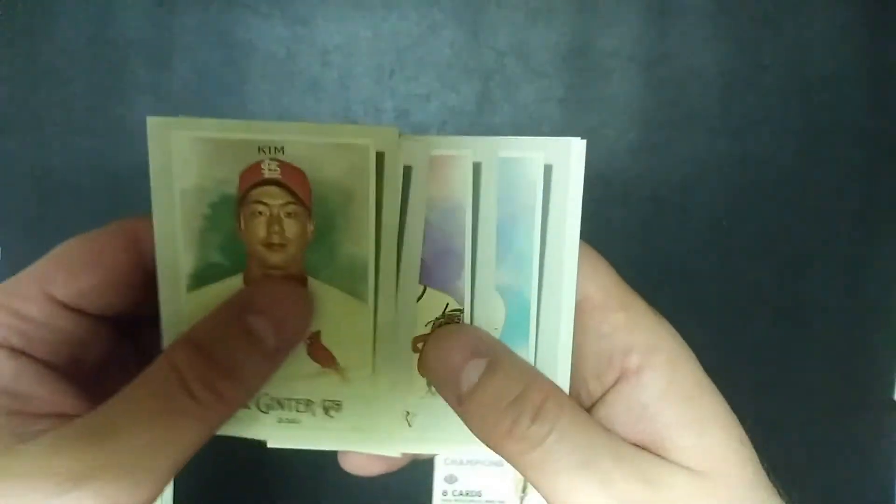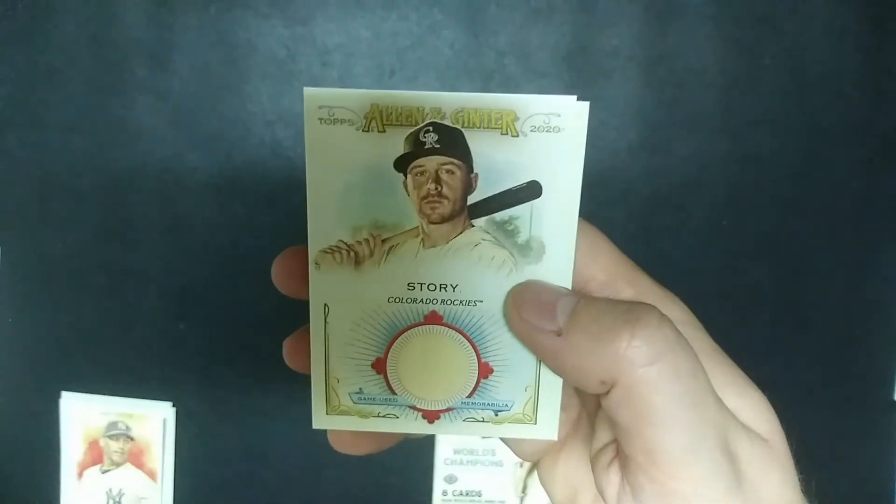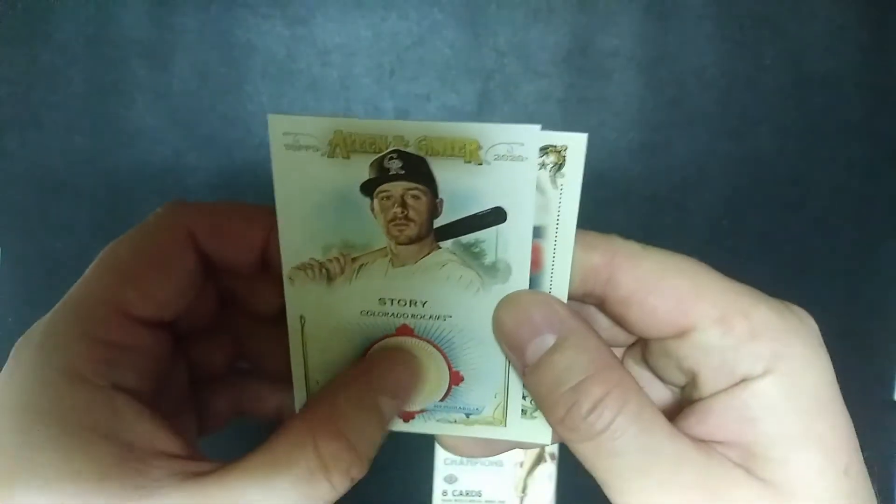Marcus Stroman relic, Kirby Yates mini. Alright, so this is the box I just opened — Kim, Larkin, Scherzer, Polanco, and Trevor Story. It looks like a bat relic there. Our second hit looks like it's going to be a mini, either a relic or autograph. Koufax, Harper. Let's get rid of the Tanzanite and Johnny Bench. So do we have a relic or an auto?